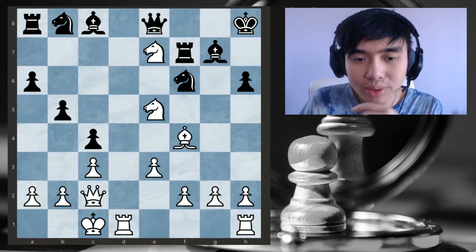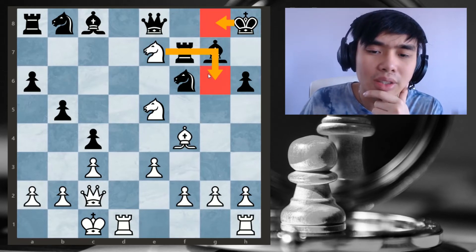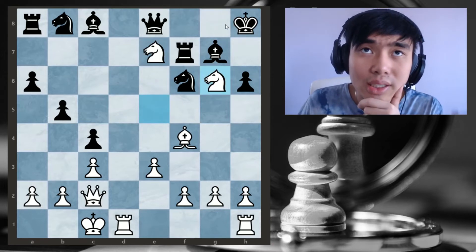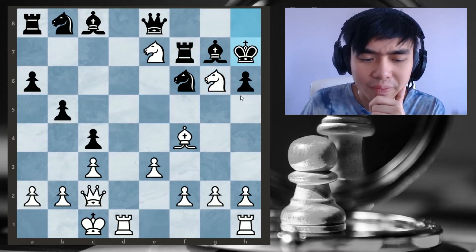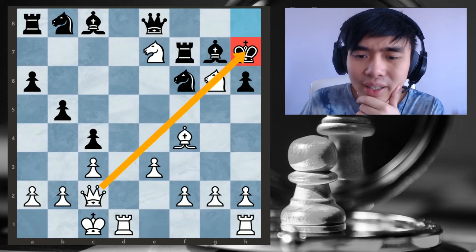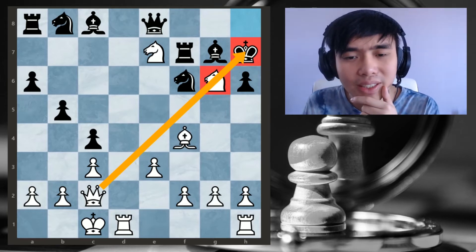Maybe we could use this knight check over here, but what do we do after king to g8? Doesn't seem to have anything. Checking doesn't quite work because there's nothing left. So let's try this check, because this knight is blocking g8 — the king has to run here. And here is when my spider senses start tingling, because this queen is attacking this king, but there's this knight in the way. So if we move the knight, it will be a discovered attack.